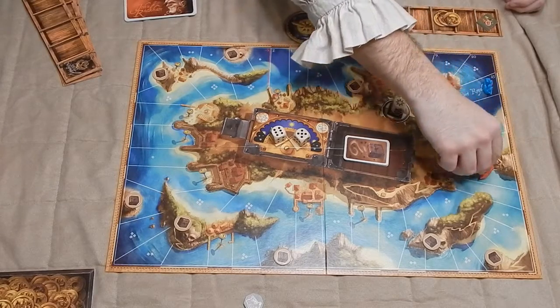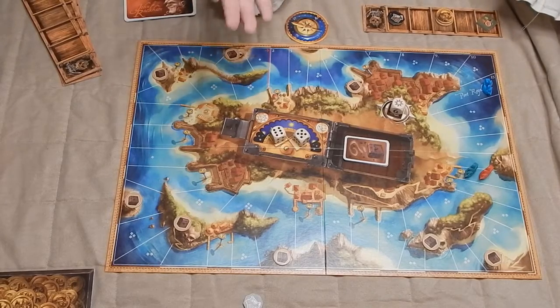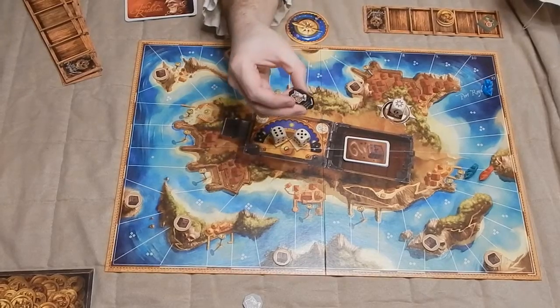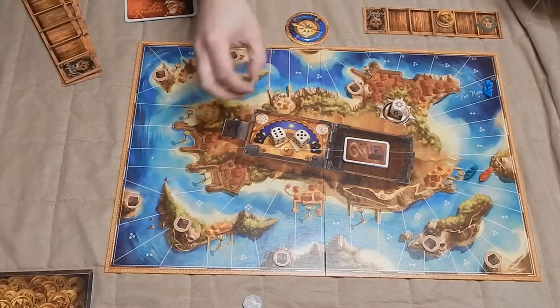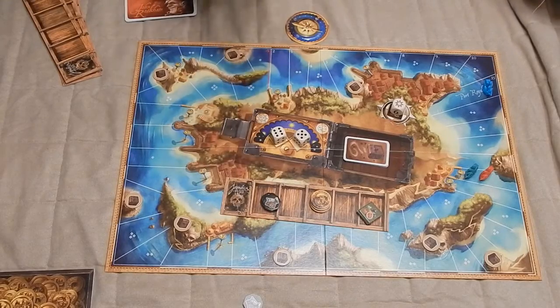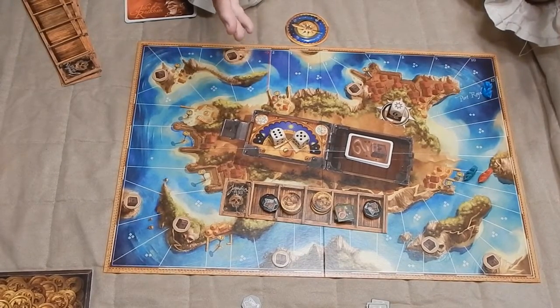If you happen to land on the same space as another player, you then are in combat. The higher number wins combat. The interesting thing about combat is there's also a resource that's gunpowder. You can add these into the fight before you actually roll the die, and this just adds on to the number that you've got. The winner then gets to take from the hull of the losing ship, which is a huge aspect of the game.